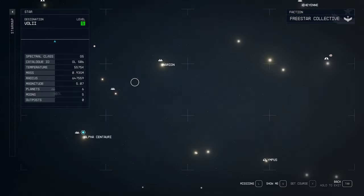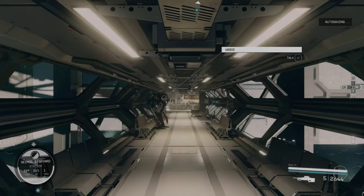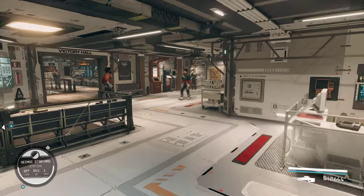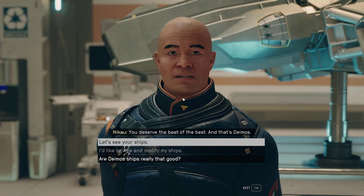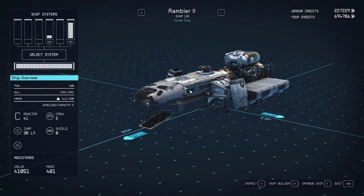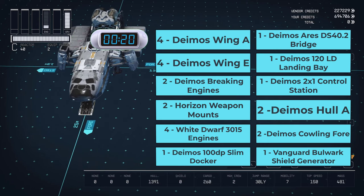We're heading to the Sol system and the Deimos shipyard. Once you have docked with the shipyard, head down the hall, take a slight left, around the corner, and down the stairs. Speak to Nikau Henderson. Select the option to view and modify your ship, and let's finish modding our Rambler. The rest of the shopping will be done here. I'll put the list on screen — pause the video now if you want to take note of these items.